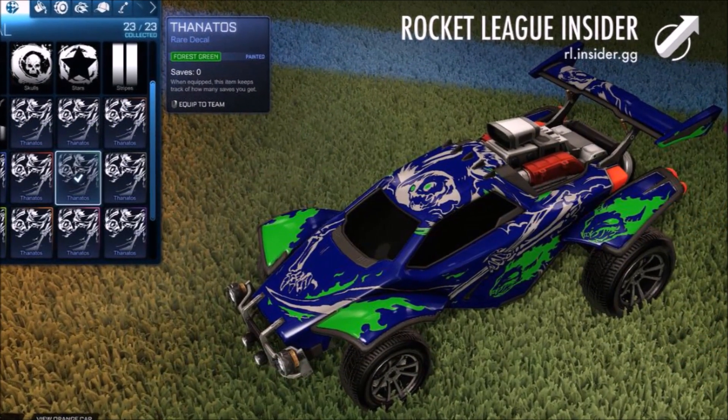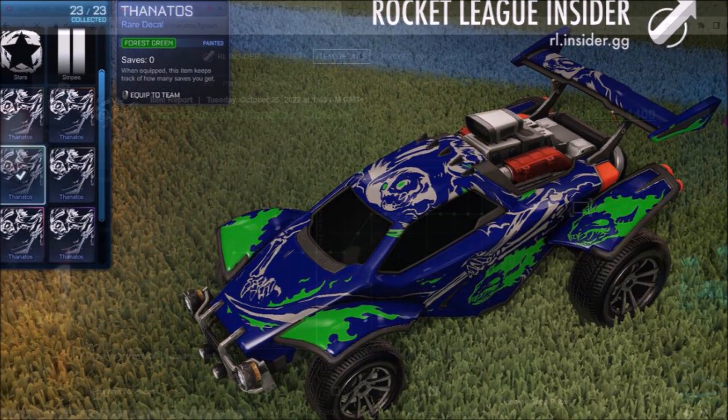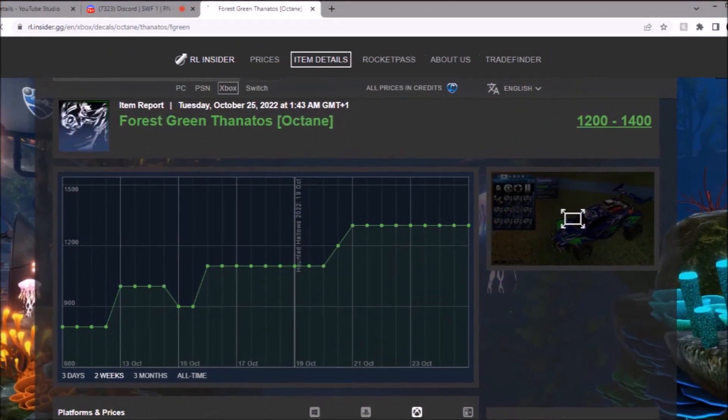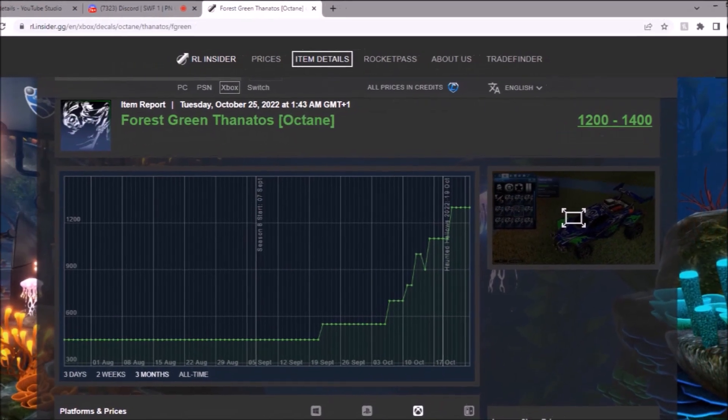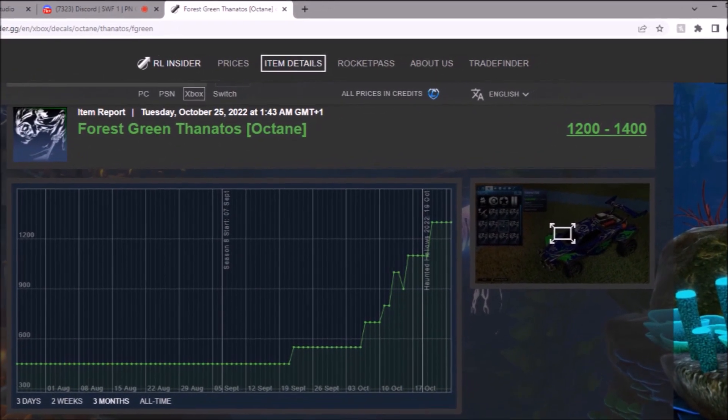You've got Forest Green — looks all right, to be fair, nothing looks too bad. And Forest Green is actually worth more than Lime — what's that all about? Full-time graph, you can see loads of small jumps but still going up so, so much. It's insane.